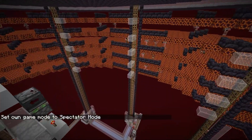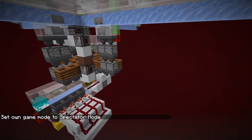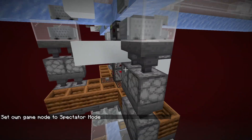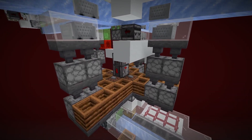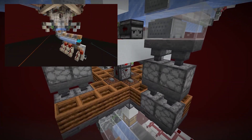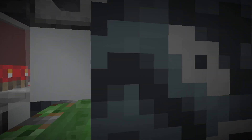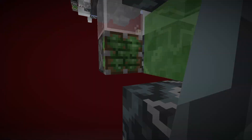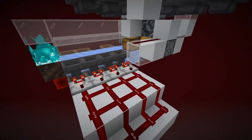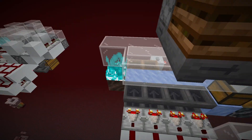Most of the things that we changed were already explained in his video, but today we're going to take a look at something that a few people were having trouble with: designing a storage for it. Basically all you need is just a clock, four droppers that are being fed from the sides, and then just a honey block to align it and a slime block to push it on the ice path. And then we just have three filters for gold nuggets and one filter for gold ingots.